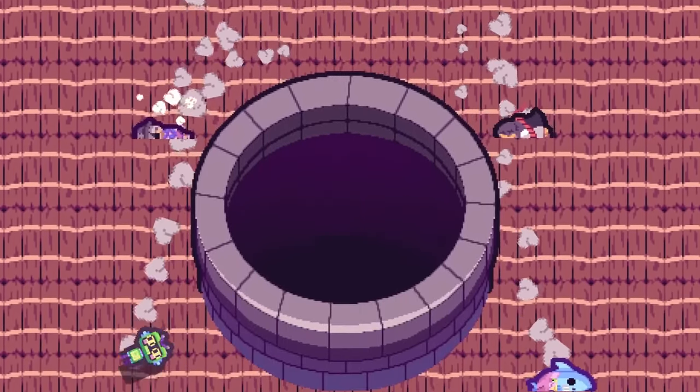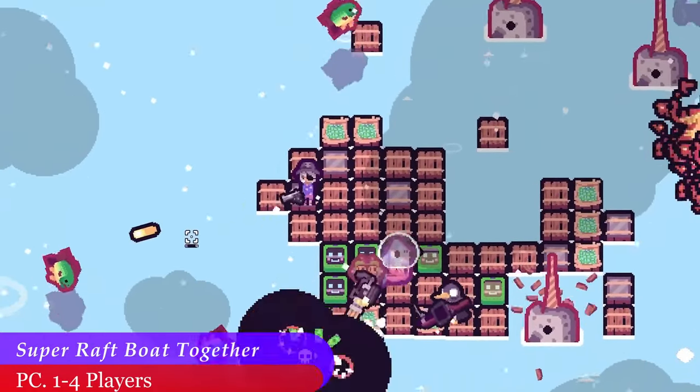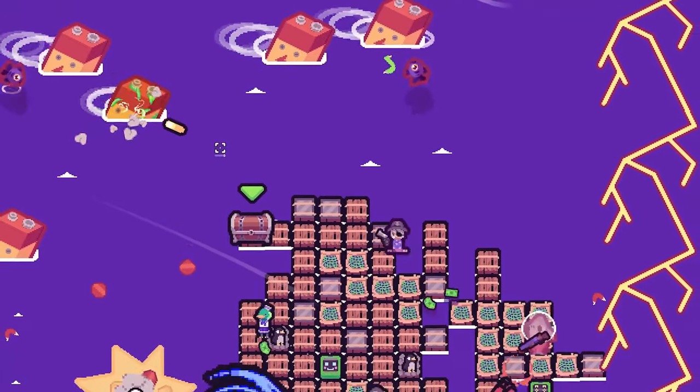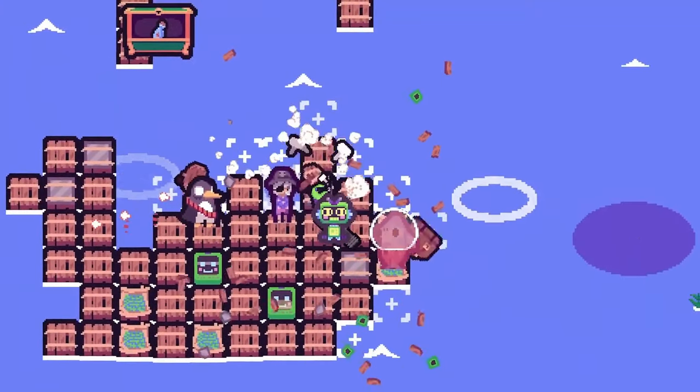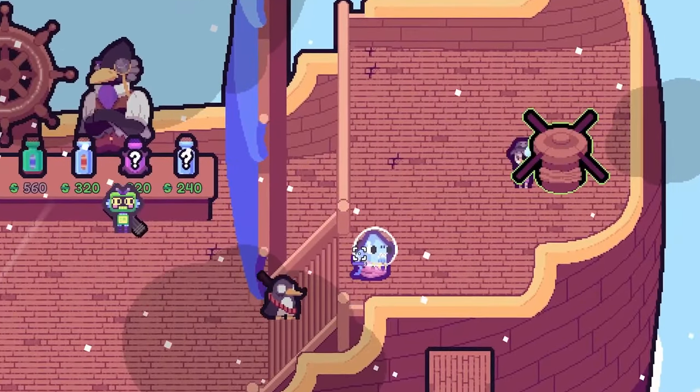On the 25th of July, Super Raft Boat Together released to PC. In this interesting blend of roguelike and building, you are forced to survive at sea, because the world is flooded for some reason nobody knows. You and up to three friends will play together, shooting at anything that comes too close as you strive to defend your boat and build it even larger.